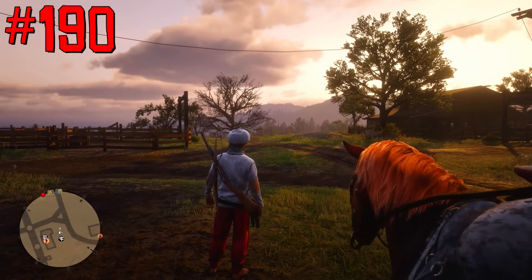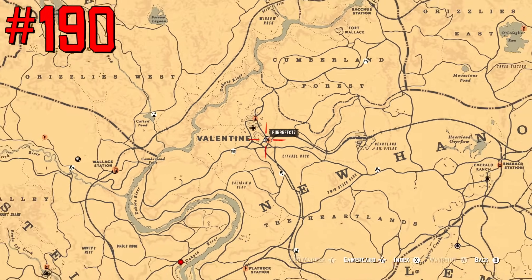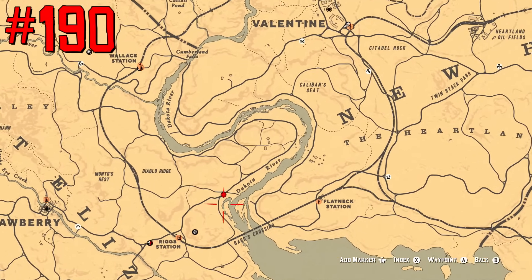Players can see long-distance trader deliveries on the map only from a relatively small distance, but from Valentine, players can see all long-distance trader deliveries on the map.